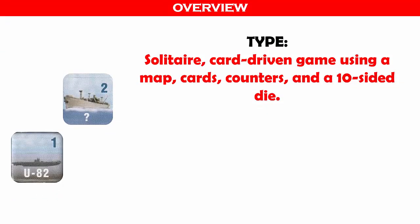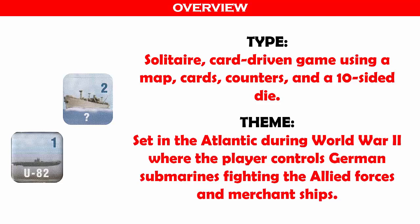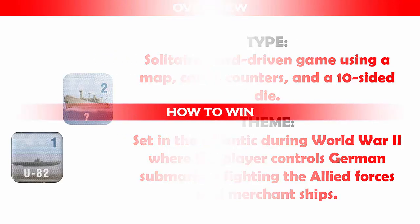This is a solitaire, card-driven game using a map, cards, counters, and a 10-sided die. Thematically, this game is set in the Atlantic during World War II, where the player controls German submarines fighting the allied forces and merchant ships. Now let's see how the game is won.